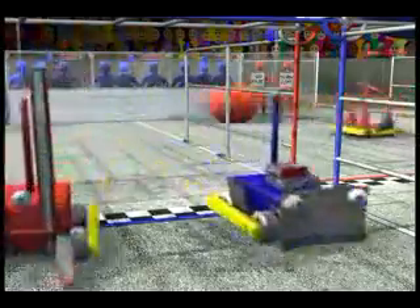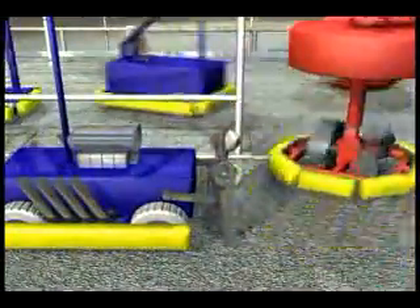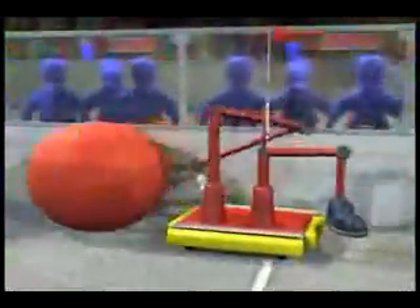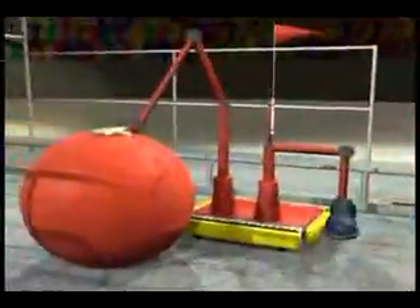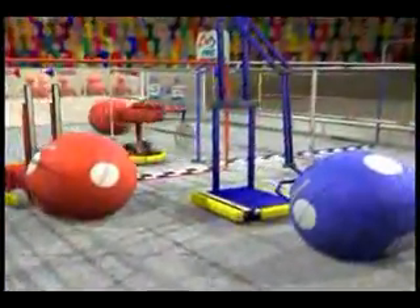As the teleoperated period starts, robots continue to race around the track and score points each time they cross their own finish line. When overtaking slower machines, robots can signal a desire to pass by gently bumping. Robots can move track balls around the field by bumping and herding them, or the track balls can be captured and possessed.